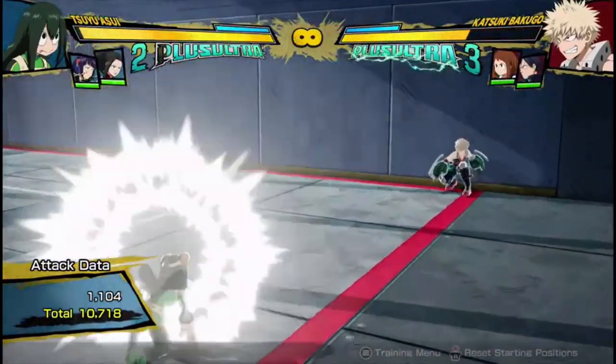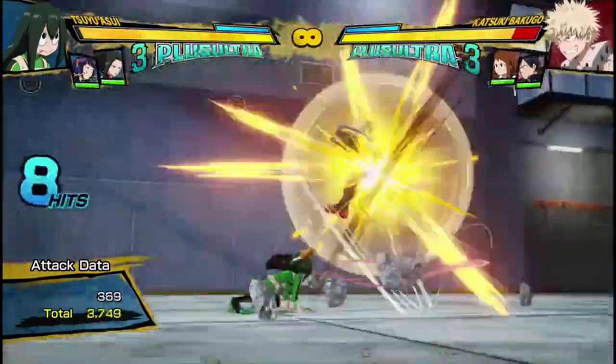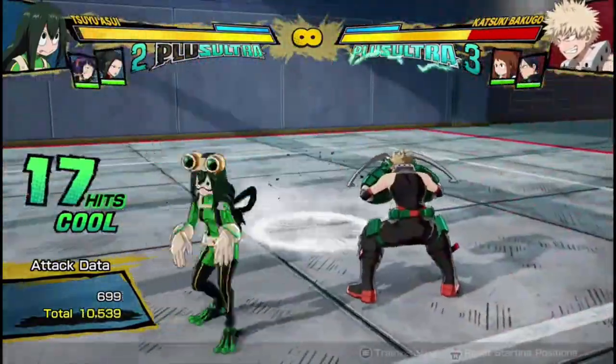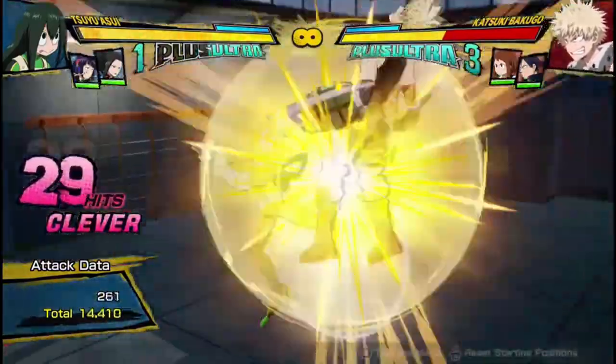And then she will get more damage from that, just from adding one loop. And then she can combo into her plus ultra, and combo out of it pretty easily, using supports like Jiro or someone. You're probably going to be doing that pretty often.